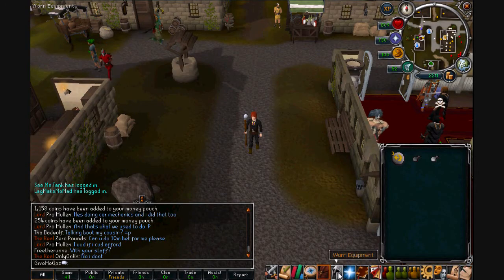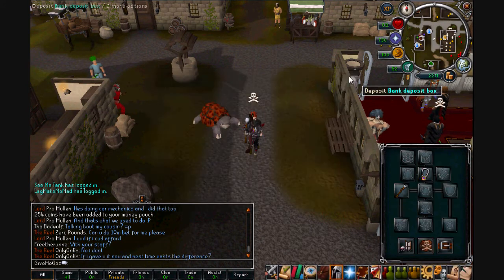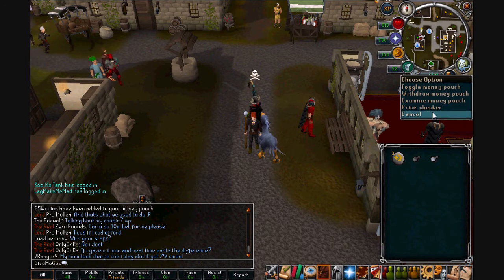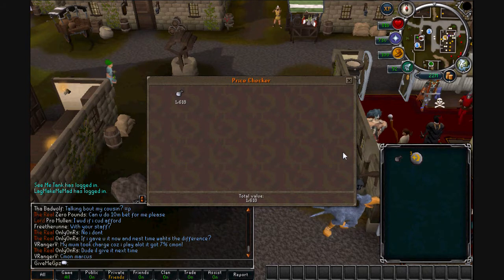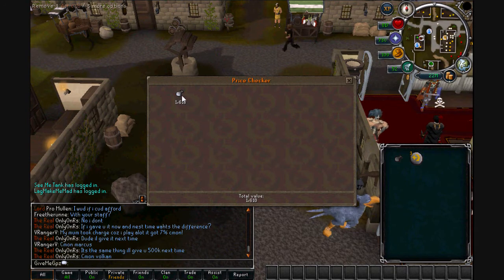The next method is charging air orbs. You want a charged glory and a staff of air. What you need is three cosmic runes and one unpowered orb to cast the spell. The cost of these together is 1073 GP and the charged air orb sells for 1618 GP, so you're making just under 600 GP per orb. Using this method you can make about 600k per hour and you get magic experience too.